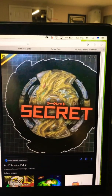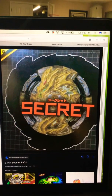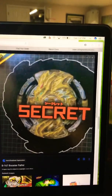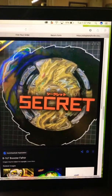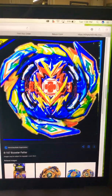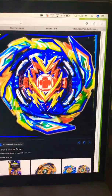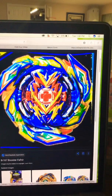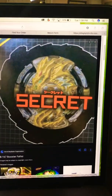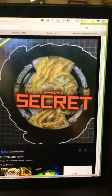We know that in episode two, Hikaru is gonna be battling Brave Valkyrie, and Hyperion and Helios are also gonna be battling Brave Valkyrie soon enough. Here's the secret bay - it looks a ton like the GT Fafner.